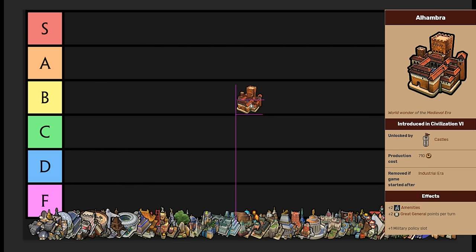Alhambra is a medieval era wonder. It is mostly for military, domination type stuff. You get plus two amenities, great general points per turn, as well as a military policy slot. I'm ranking it into D tier. It's one of those wonders more geared towards specific leaders. A good example is Gorgo — she gets extra combat strength from a military policy slot, so this just gives her permanent combat strength to her units. Plus two amenities is not a bad thing to have at any point in time, so I think D tier is pretty fair. It's very useful in limited circumstances, really only with Gorgo.